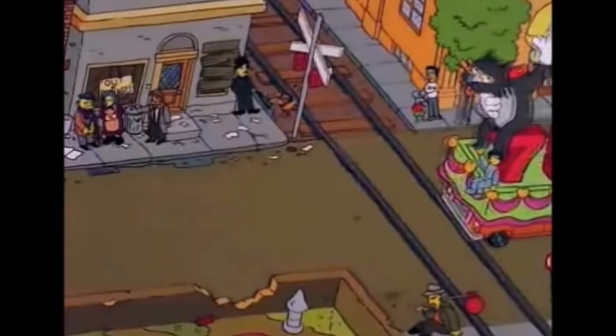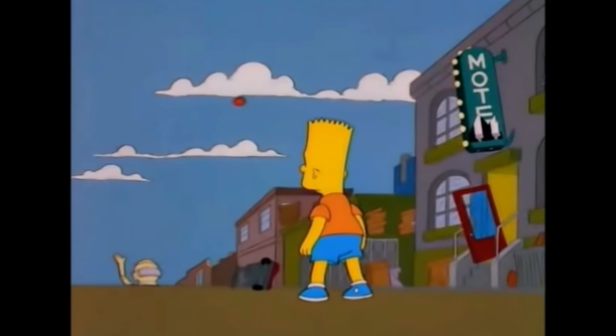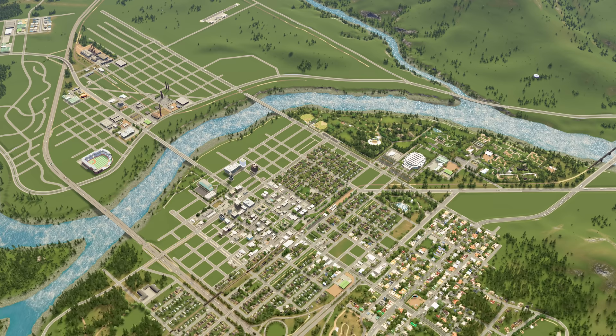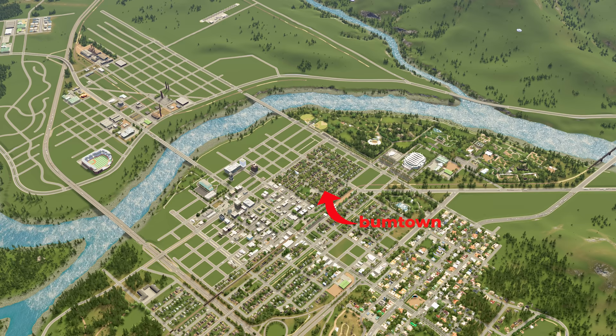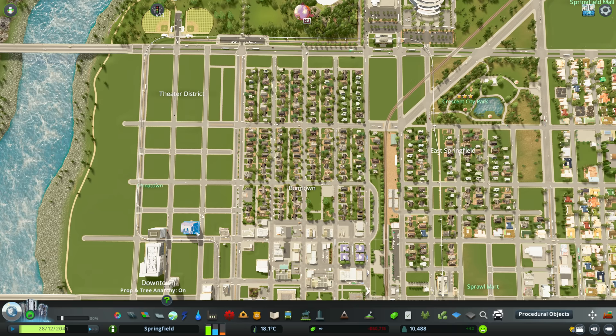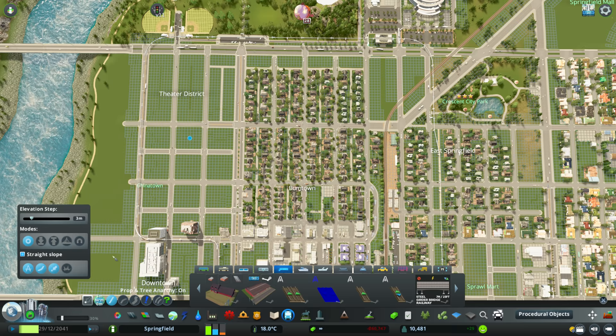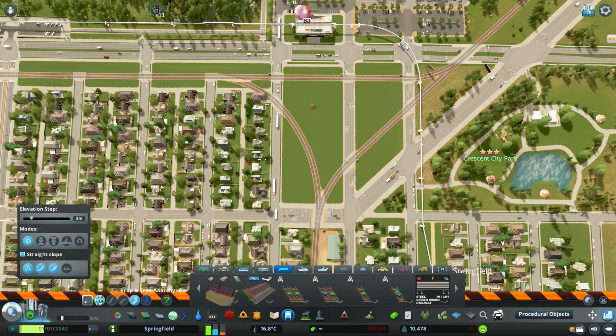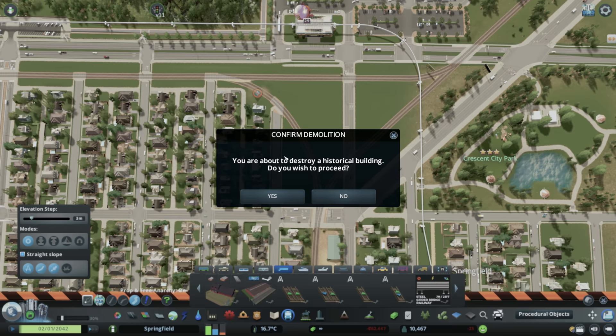I've got an idea for this spot here. This is Bum Town, and we all know there is a train line in Bum Town that divides it from the nicer areas of Springfield. I figured this would probably be the best spot to make the train line go from this side of the river to the other side, because we definitely needed to include that. What better way than to make that train line go between Bum Town and the nicer areas? There's also another area around here called the Theater District, which will be a little bit more of a swankier area of Springfield, so that worked out pretty well.